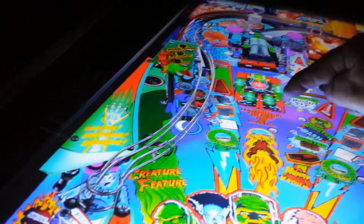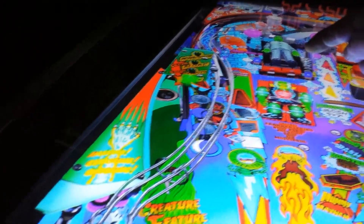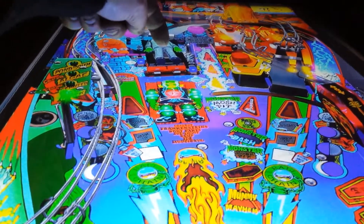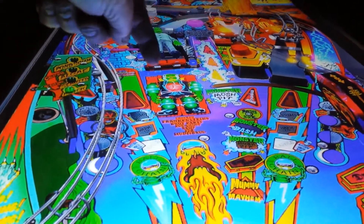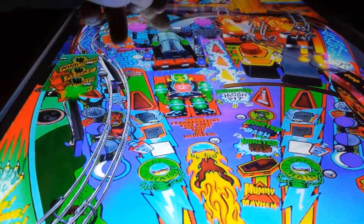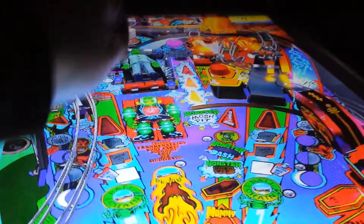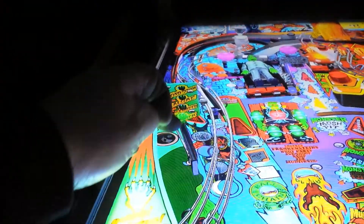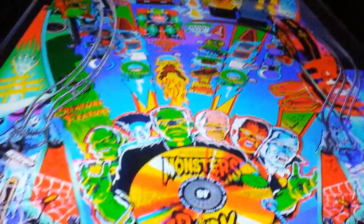Now I'm going to try and hit this guy here. You hit those there - where am I, there's my hand - you've got to hit those there and then you get all those parts on him, on the Frankenstein, and he stands up and then you can hit him. So there's all different areas like this creature feature there, so you just have to watch the game, and there's the mummy.